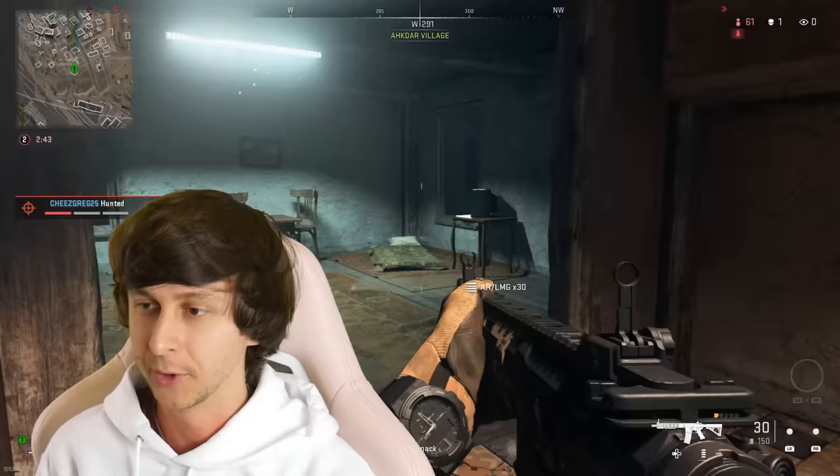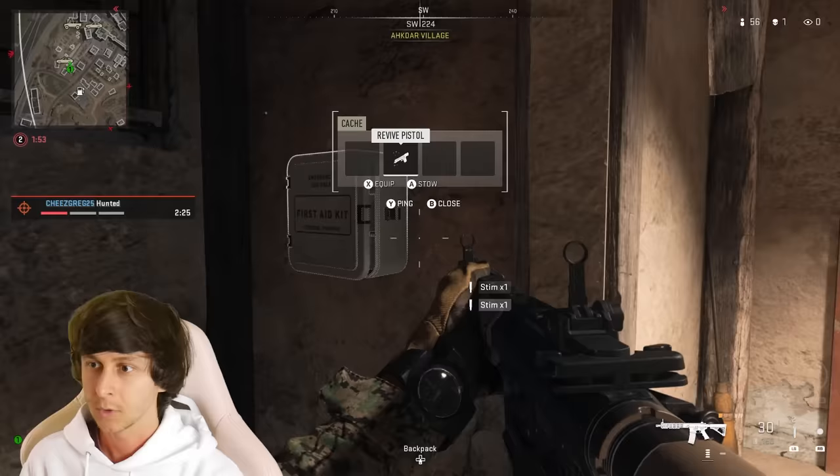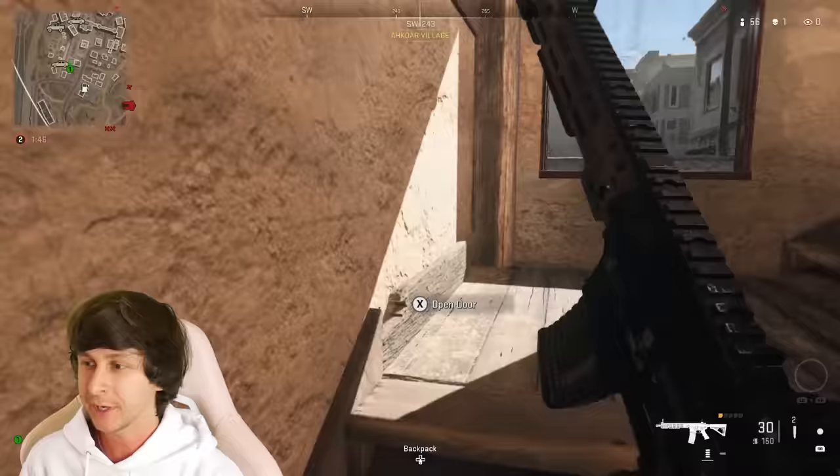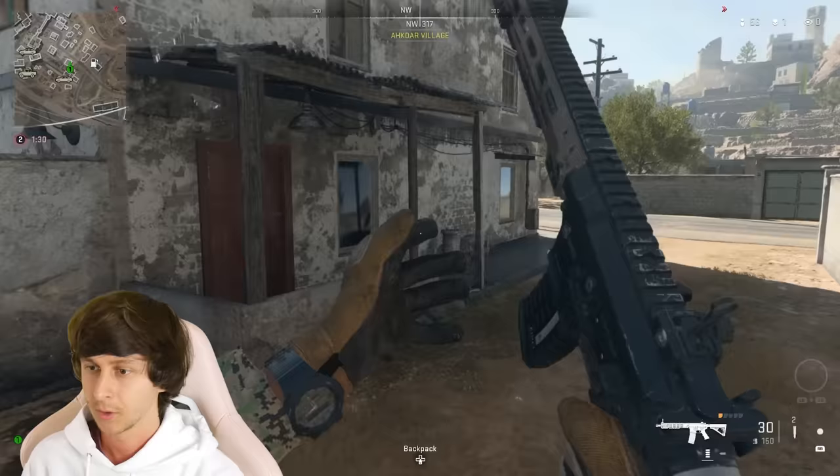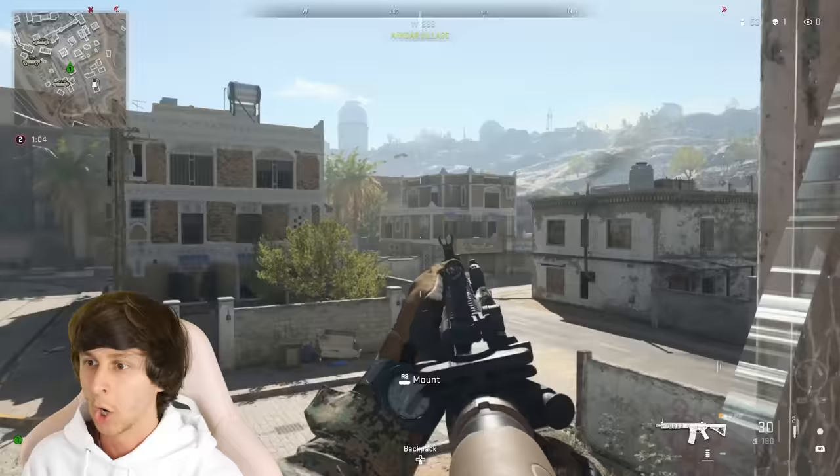Now we got to start moving to the next circle. We're just moving from building to building here, being extra cautious. Oh, a revive pistol? That's pretty handy to have, but I'm playing solo so it doesn't matter. We got to find some people. Is there a bounty nearby? How do you get missions? Whatever, I'll just try to find some people.